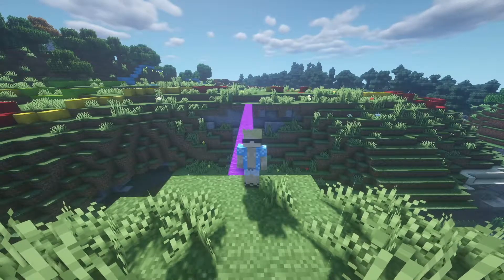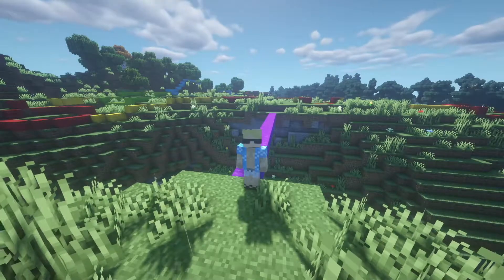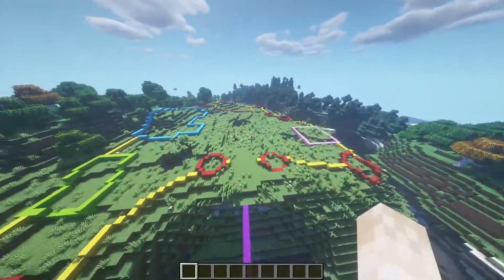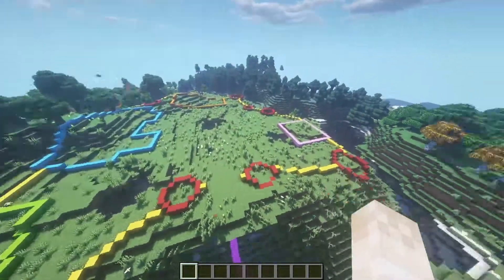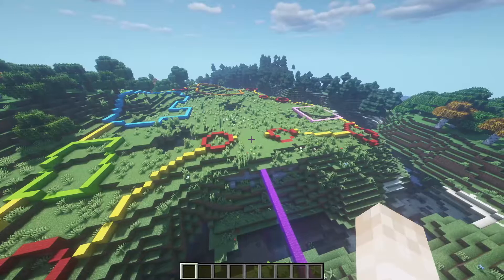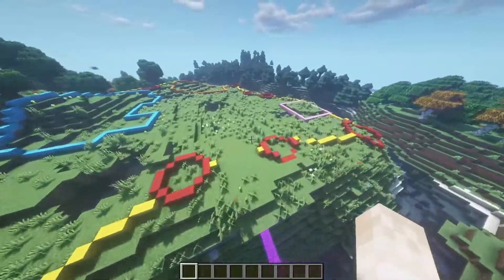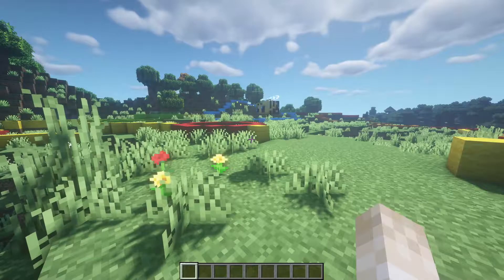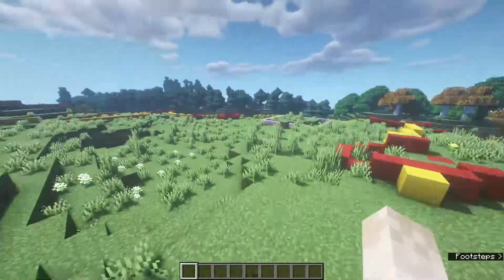Welcome back to another build tutorial. Today I'm going to be showing you how to build a castle entrance. If you missed my last video, I showed you how to plan out a castle for your worlds using pretty simple methods, and that's what we have laid out here. We're going to be doing the entrance today. I'm not really numbering these episodes, so this isn't really episode two of the series, despite the fact that it kind of is.